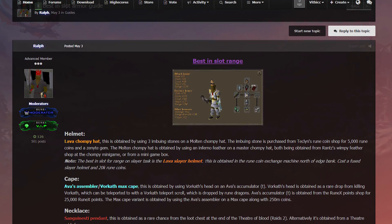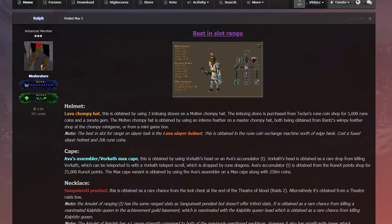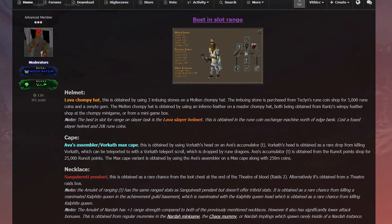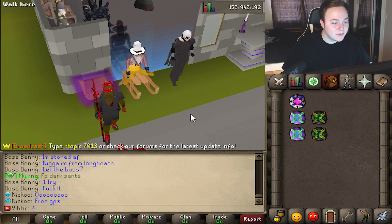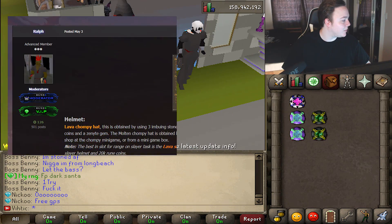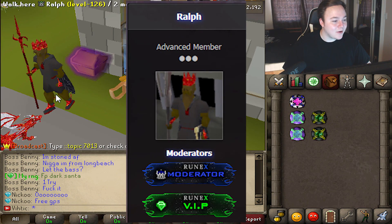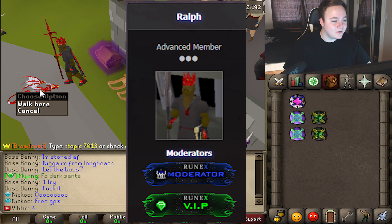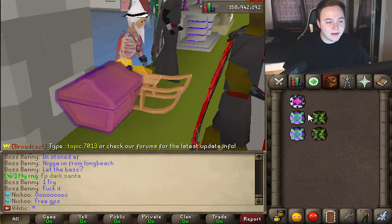Before we get into all of that, I did want to link you guys to this nice thread that Ralph made on all of the best in slot gears in the game. This can help you get an idea of what you need and what you don't need from the chest. Look at the picture on the thread I'm just talking about now. Fucking Ralph — he's right here. Look at his dragon too, sparkly and beautiful. It's like he knows I'm looking at his thread right now, but does he know I'm looking at his butt? Didn't think so.